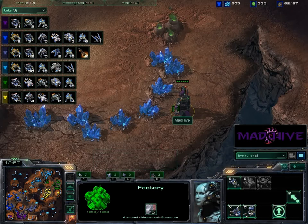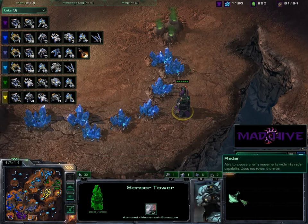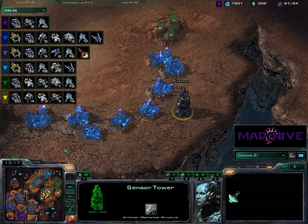It looks like I finally dropped a sensor tower of my own, so this flank is covered. Every approach vector to our base is covered by anything except cloak — sensor towers cannot see cloaked units. They are not detectors. Ghosts or banshees could still sneak through our defenses.